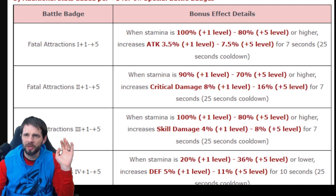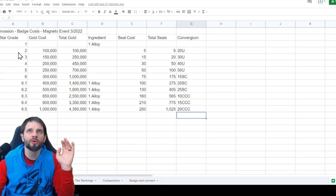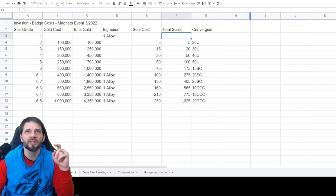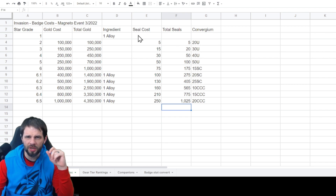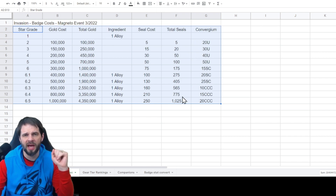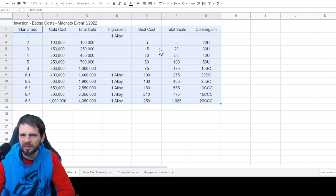Before we get into what I'm going to do with my stuff, I'm going to pull up a spreadsheet — shout out to Ravager Britcher who originally put this together. What this chart shows is specifically how much you get from each badge upgrade. I changed Ravager's version a little so you could see the total gold and total seals to get to a certain point, as opposed to just individual costs.